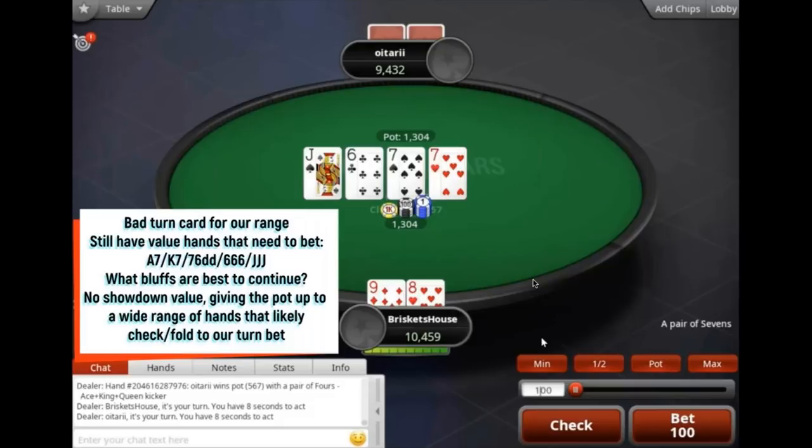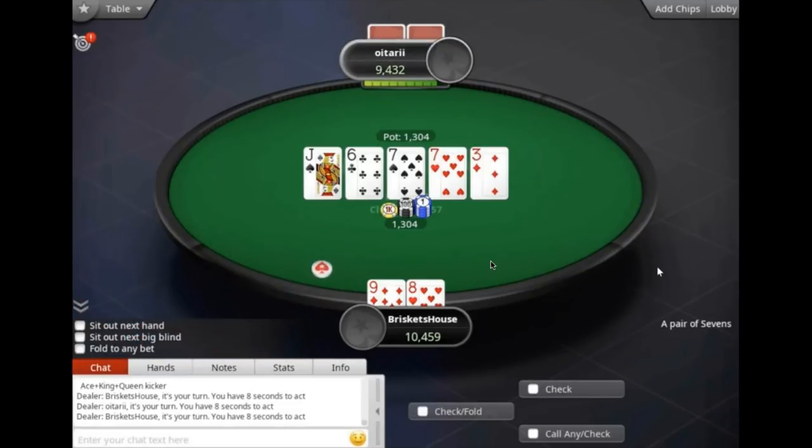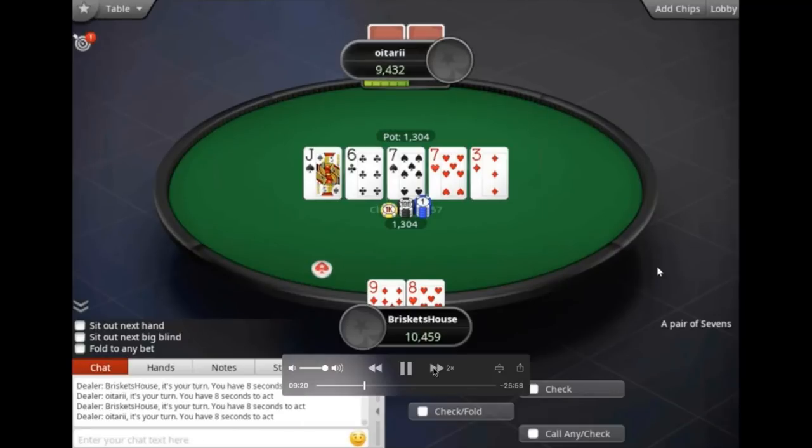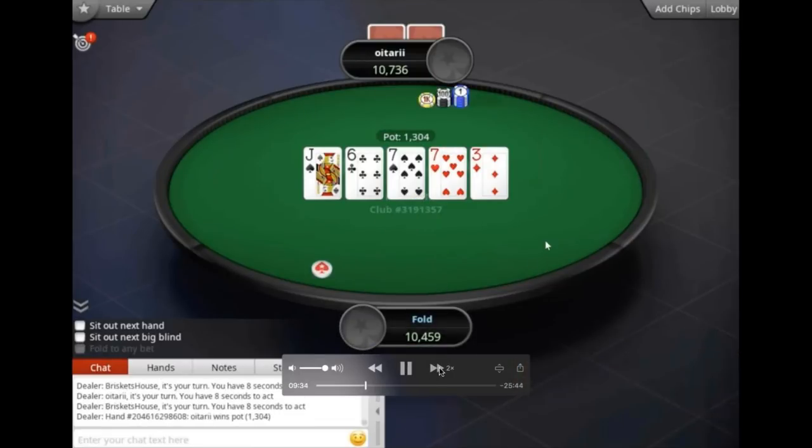We're not winning with 9-high, but we have outs to hands we can value bet on the river — a 5 or a 10, maybe even a 5 or 10 of spades, I would still consider betting. He checks back. River is an offsuit 3 — gets kind of uninteresting. Oitari puts out a small bet and we're just going to fold with 9-high. There's no sense in turning this into a bluff.